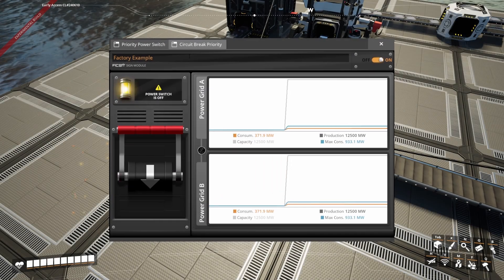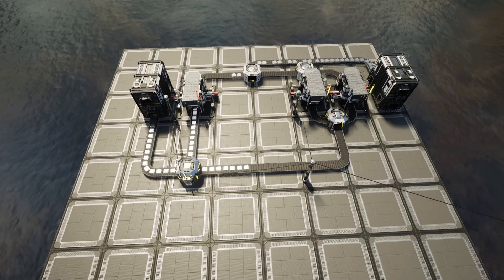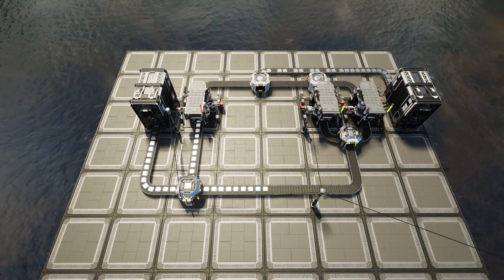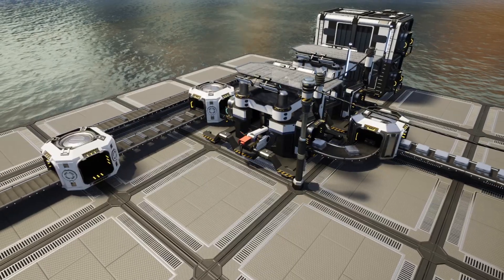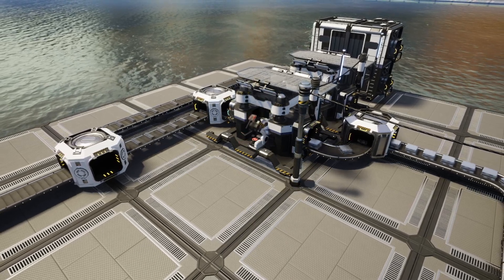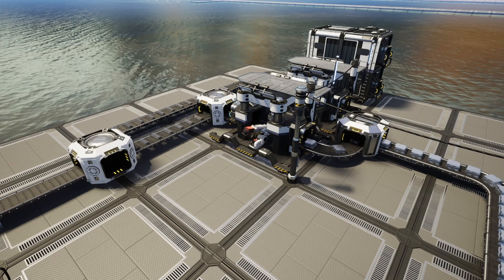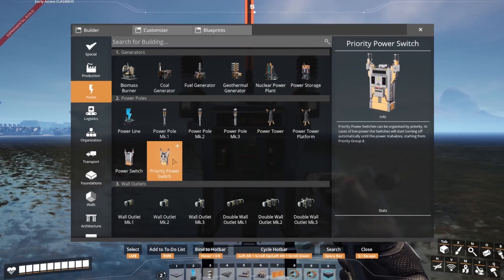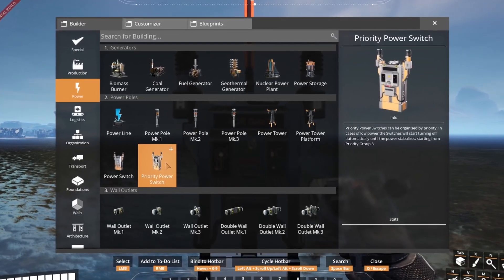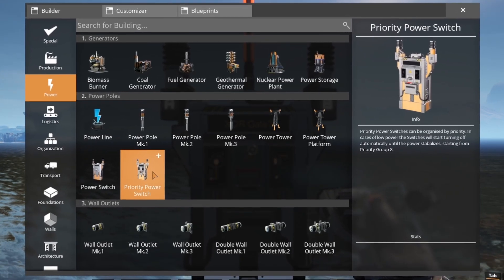Wouldn't it be great to flip a single switch and instantly change what your factory produces according to your demand? That is one of the reasons why I want logic gates in Satisfactory. Update 8 brought a heap of changes, but one I've yet to see being talked about is the priority power switch. So today I thought I'd explore its potential to help create basic logic.